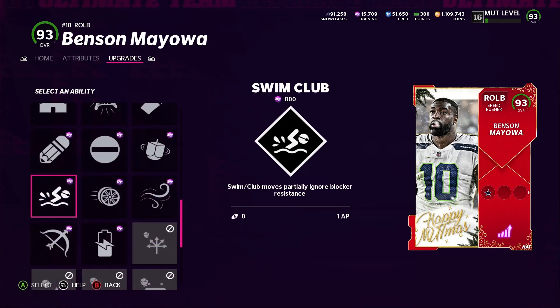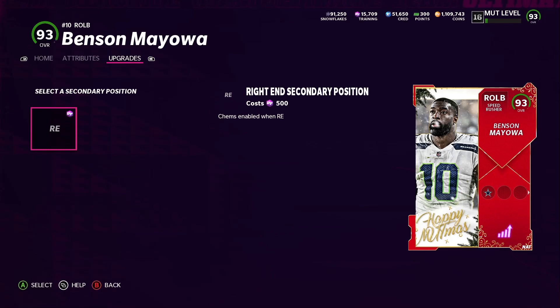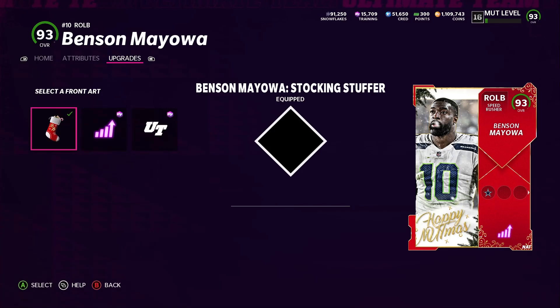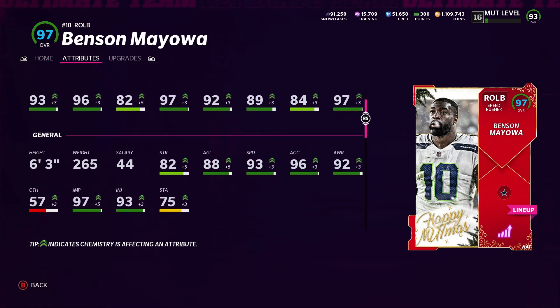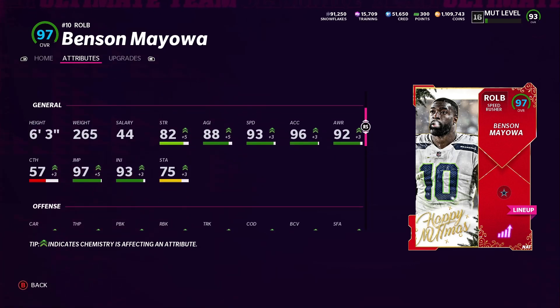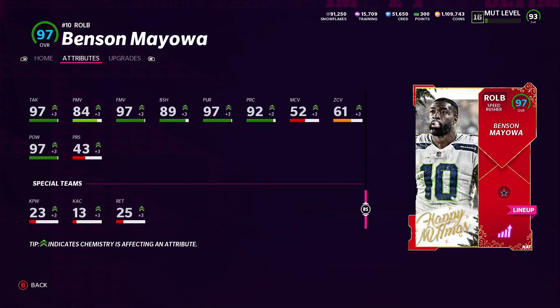The only ability added on his third tier was Out of My Way. For his secondary positions, he can play right end — I'm not going to use him there. If you want to use him as a left end, he is an 87 overall in that position, so I'm keeping him as a linebacker. His attributes: 93 speed, nice acceleration, 92 strength, 97 tackle, 92 play recognition, 89 block shedding, 84 power move, 97 finesse move. I'll use him for both rushing and coverage. 88 agility, 92 awareness, 96 acceleration, 97 jumping, and 97 hit power.